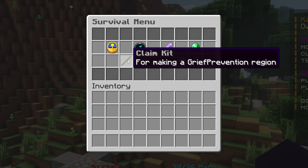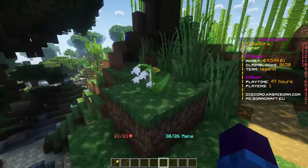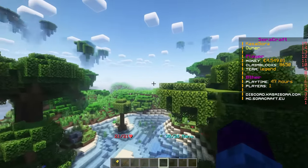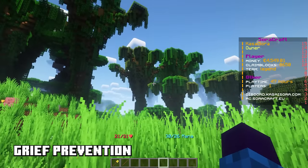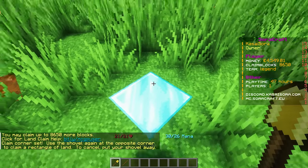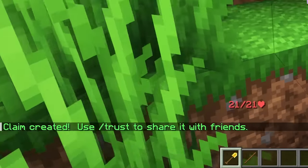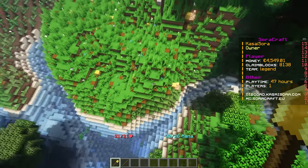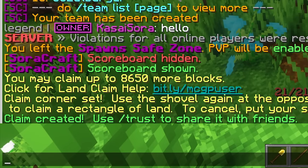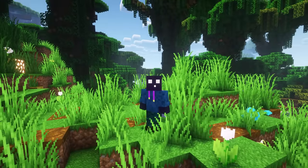The claim kit gives items to claim land — because this is a public SMP where people kill and grief each other. We handle protection with Grief Prevention, which gives players claim blocks. You right-click to set one corner of your claim, walk to the other corner, right-click again, and your claim is set. Inside that area you're the only one who can break or place blocks. There's a simple /trust command so friends can also build. Highly recommended for any public SMP-type server.